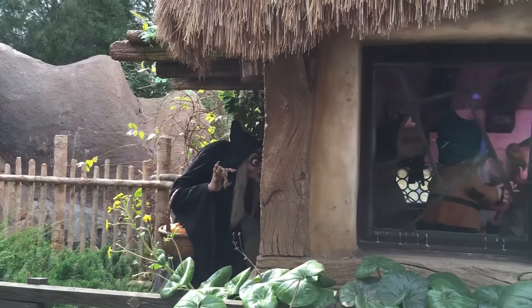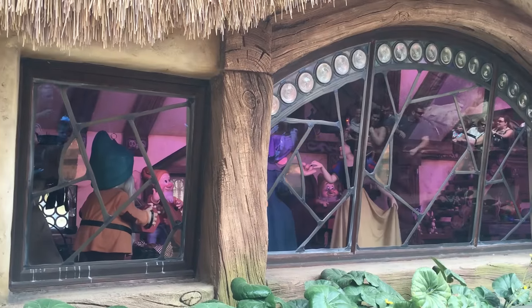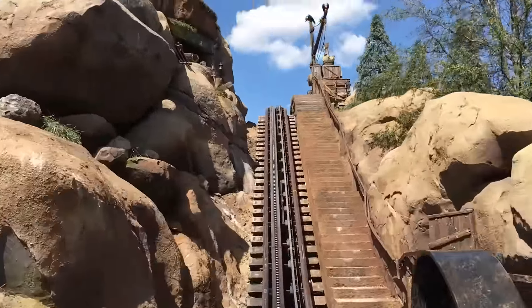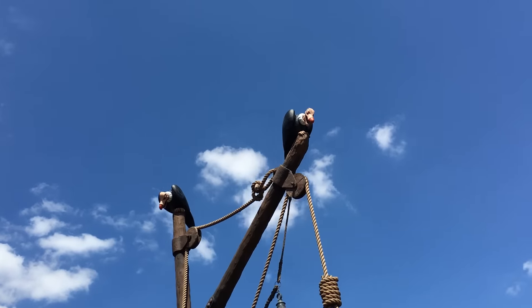Those are the seven gems I have to share with you, but I actually have a bonus fact. It's widely known that at the end of the attraction, Sleepy, Grumpy, Doc, Bashful, and Happy were all transferred from the old attraction Snow White's Scary Adventures and placed right here in the cottage as a tribute to the mine train's predecessor. But did you know that the vultures that sit atop the pole on the first lift were also from the original Snow White attraction?